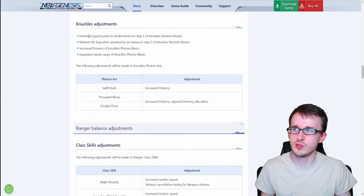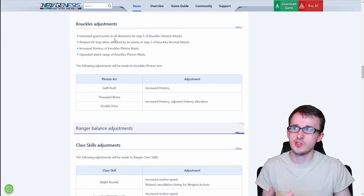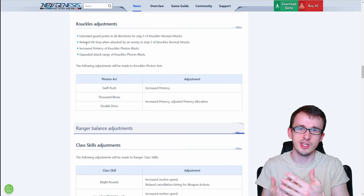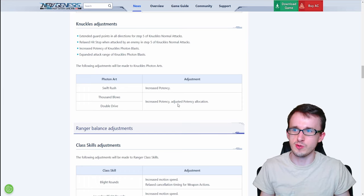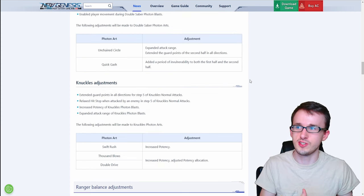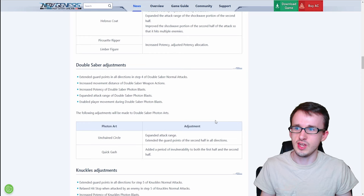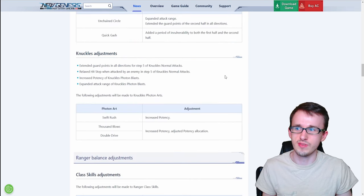For knuckles, there are extended guard points in all directions for step five, as well as a relaxed hit stop — meaning when an attack hits you during a guard point, the brief pause is lessened and doesn't last as long. The rest is the photon blast changes and increased potency with adjusted allocation for some photon arts. Overall, Fighter gets massive survivability and attack improvements just like Hunter. Interestingly, double saber didn't get much potency increases, which is surprising since twin daggers and knuckles already felt like the stronger damaging weapons.